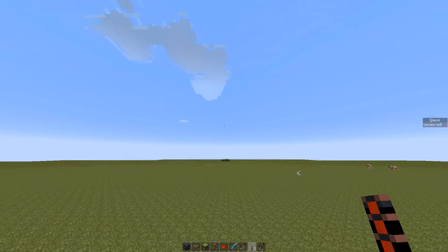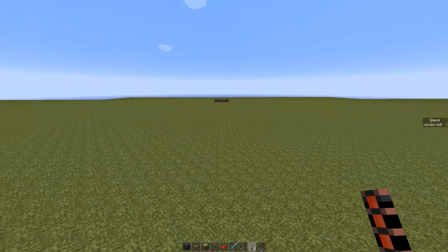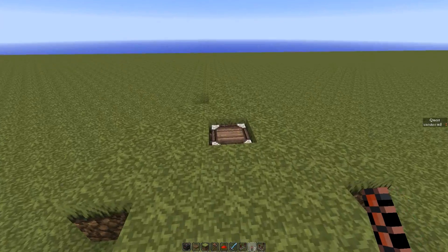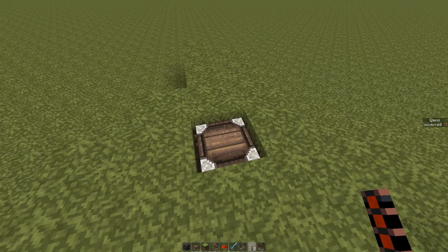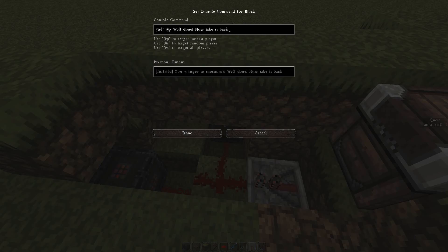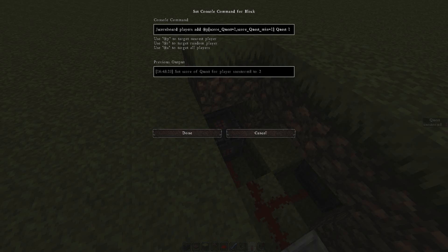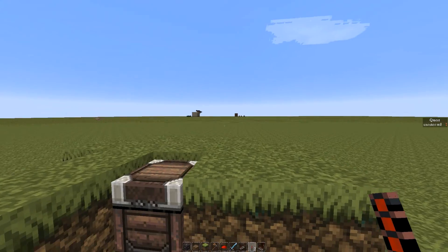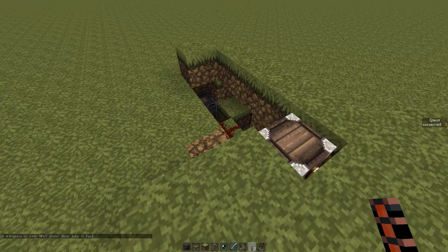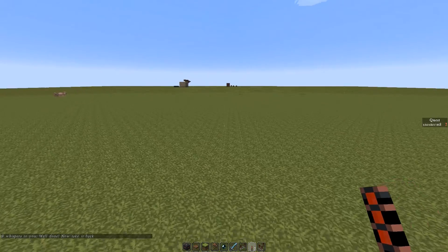So we're going west — I think this is west, probably not — and it's probably not 100 blocks. So now we've got a chest. What this chest will do is it's going to power using a comparator these two command blocks. One tests at player and says well done, now take it back. And this one here is going to add an extra point to our quest score, but it's only going to do it if you've already got one quest score — if you've already started the quest back there. So we're going to open this and take the ender pearl out.